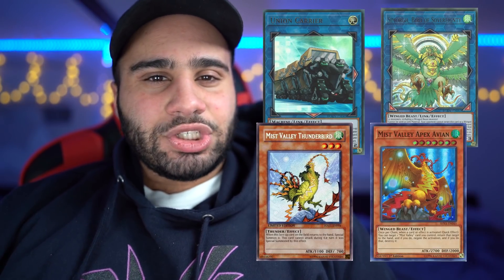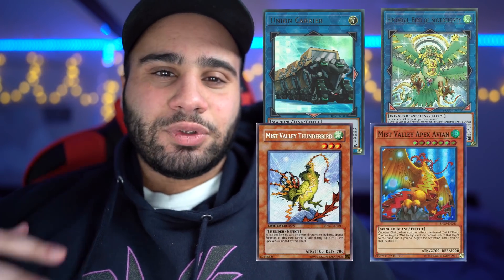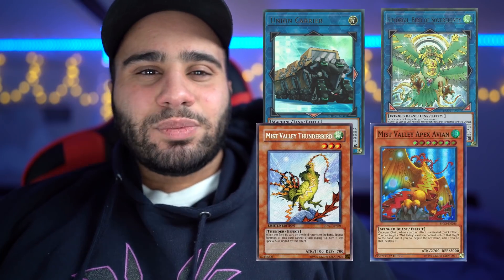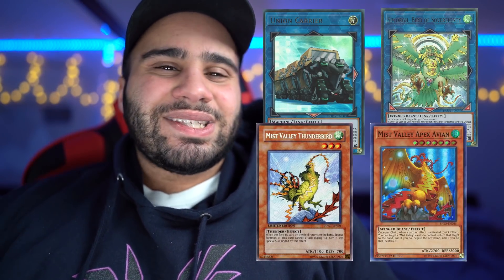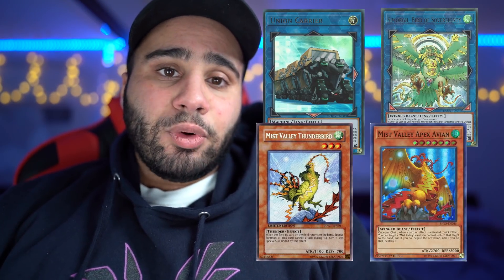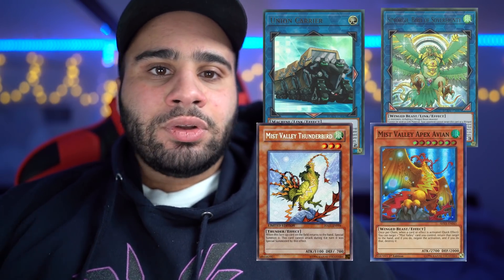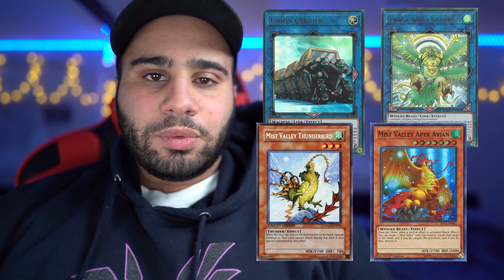These two main deck cards are not Garnets — cards that if you draw make your combo 100% dead. They are kind of bricks in a way, but thanks to the fact that Simorgh and Union Carrier respectively special summon and equip from the hand or deck, this is largely mitigated. So if you have a good three-card hand alongside one or two of these bricks, it's not the end of the world — you can actually still play the game.